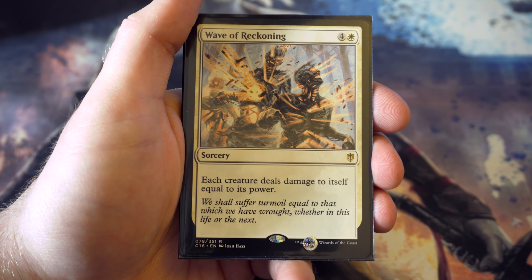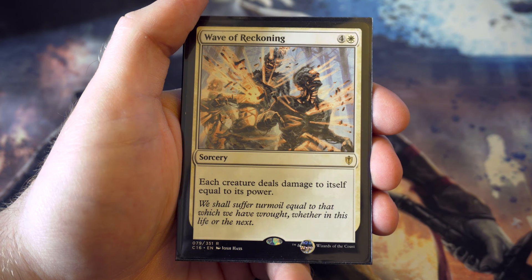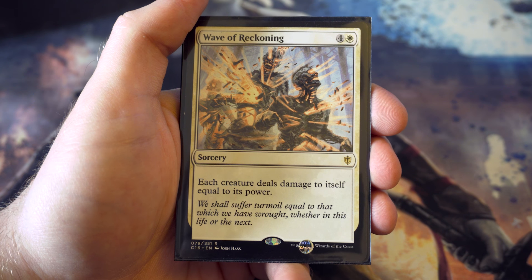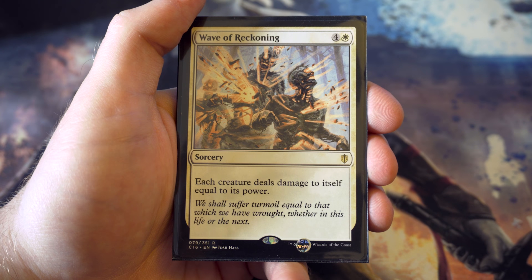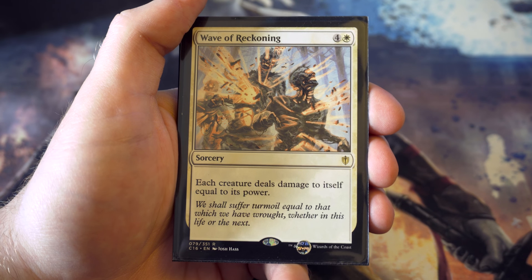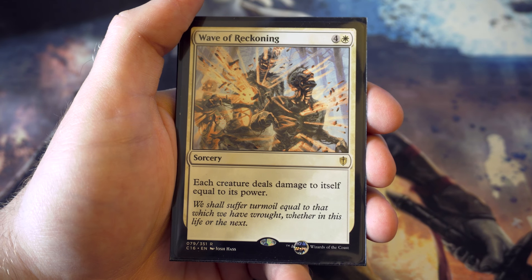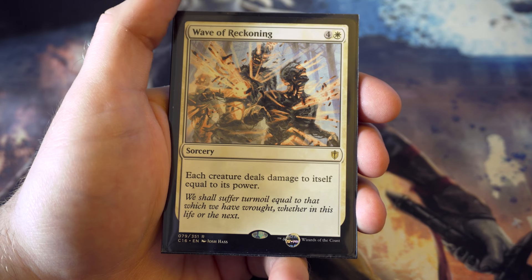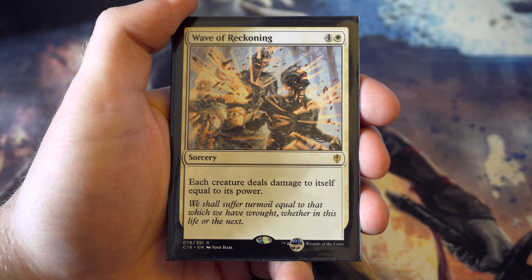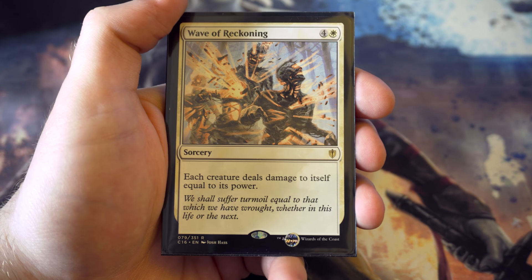Wave of Reckoning from Commander 2016 - each creature deals damage to itself equal to its power. It's a nice board wipe and hopefully your creatures will have higher toughness than power for a control deck. There are obviously better versions of this but I haven't got hold of those cards yet. Please put suggestions in the comments below.